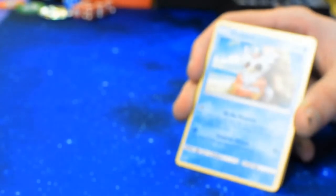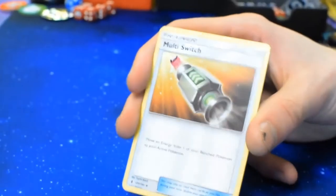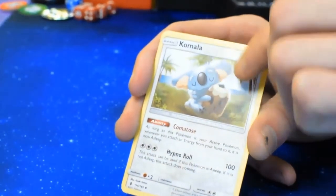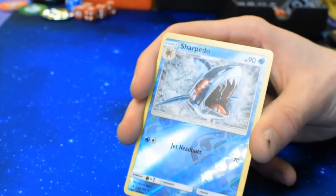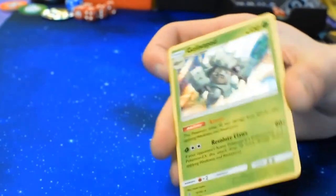I've got a Snorunt. Gumshoos. Markcargo. Salandit. Delibird. Nosepass. Metal Energy. Watchog. Multi Switch. Komala. Reverse Sceptile. And — Golisopod holo! Nice.